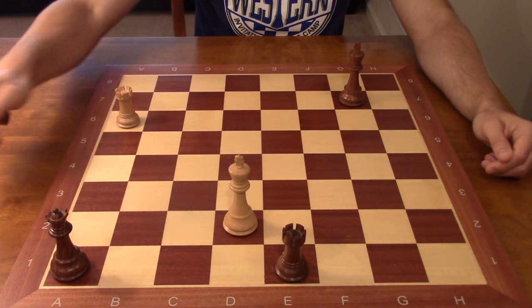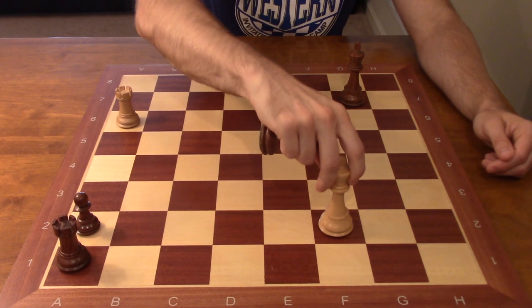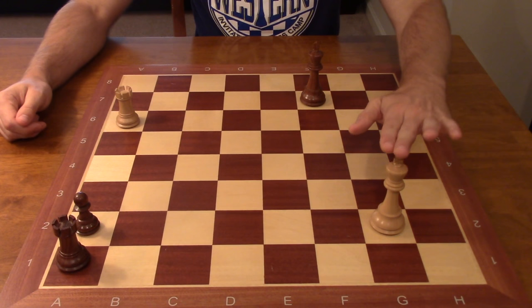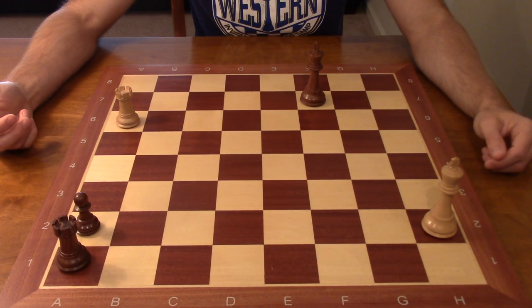You have to have an appreciation for the safe squares as the side who is down a pawn, and King g2 is mandatory if you're the defensive side. From here all you would do is wait. If black played some move like King f7, you would just keep your king on either g2 or h2 — it's fine to just shuffle it — and black has no way to win this position.